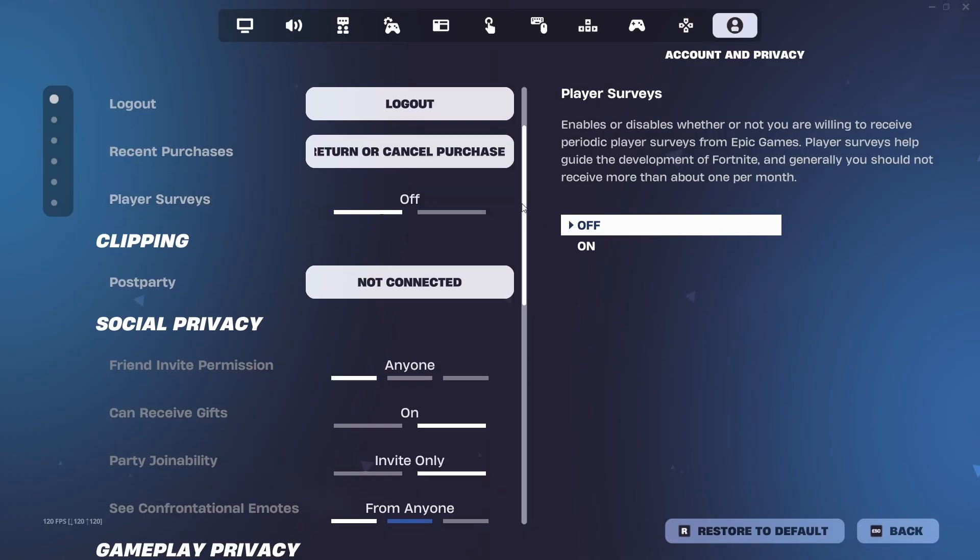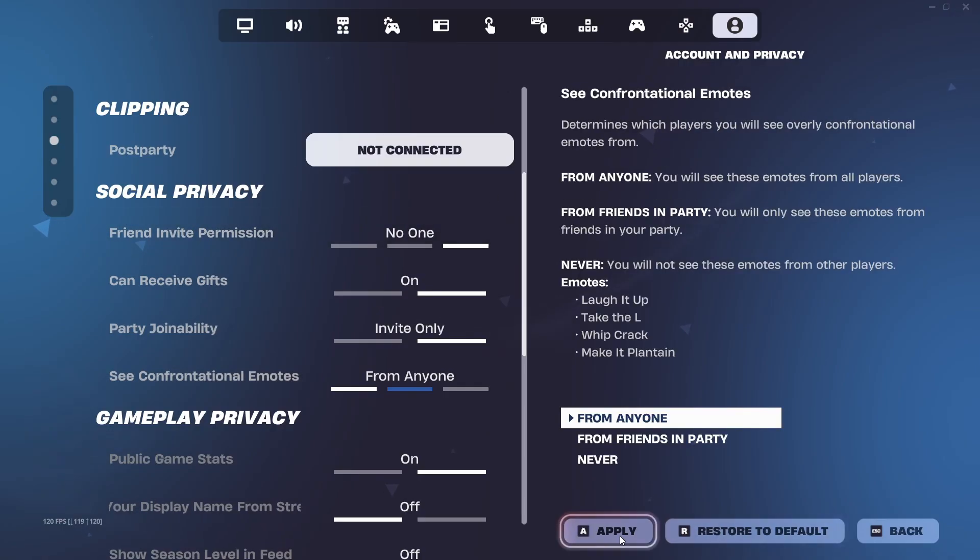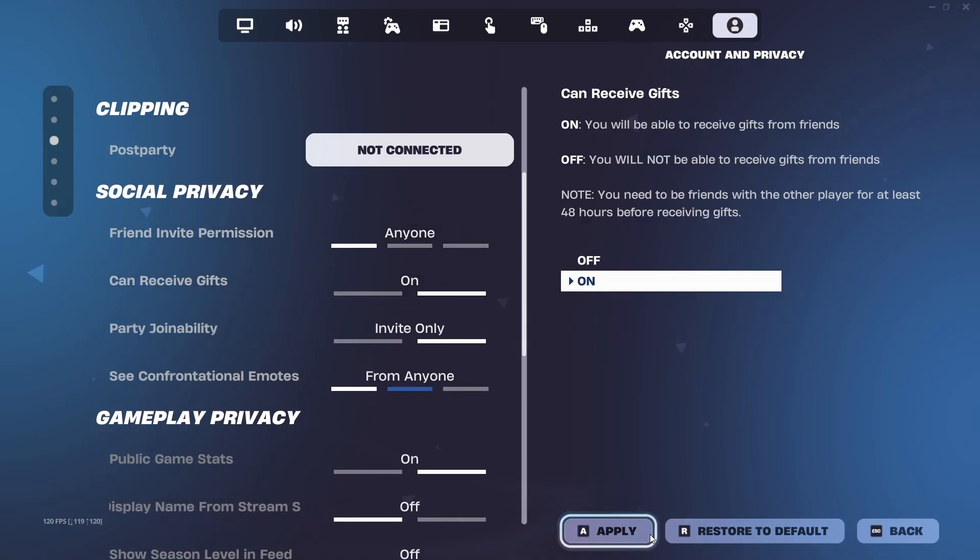Then scroll to Friend Invite Permission. This is optional, but turning this off can actually lower your ping, especially if you have a lot of friend requests. Then click Apply to save all the changes.